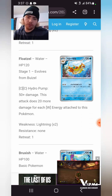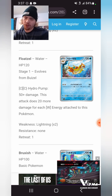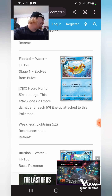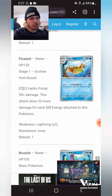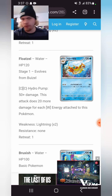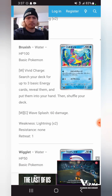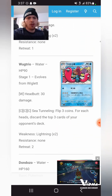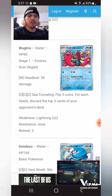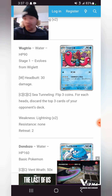This Floatzel could be very interesting in GLC. For two Colorless it does 50 plus 20 for each Water Energy attached to this Pokemon. I think there are a couple better Pokemon with Hydro Pump, but this is a very interesting Pokemon for GLC. Wugtrio could be very, very interesting for Control or Mill along the lines if it ever gets support.